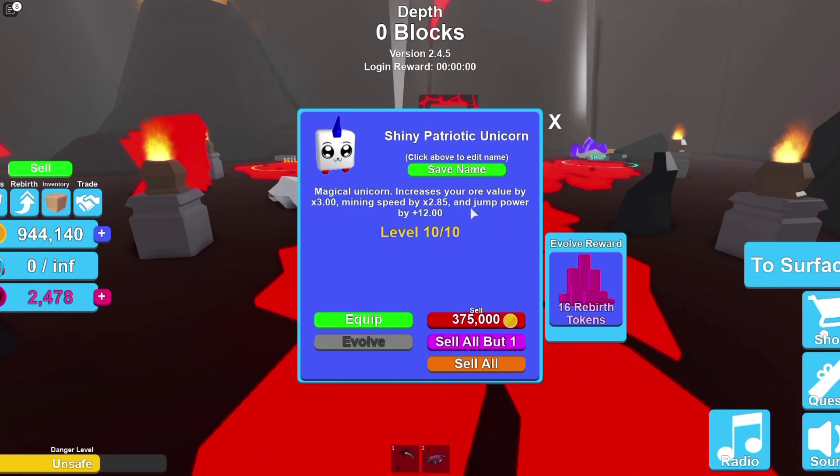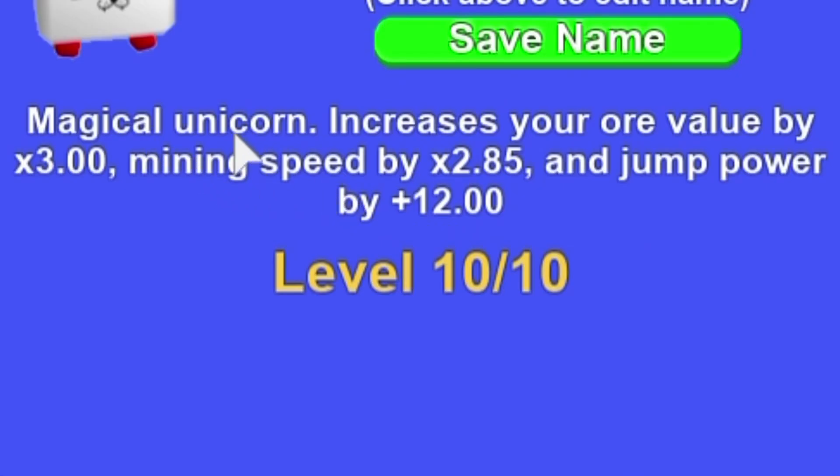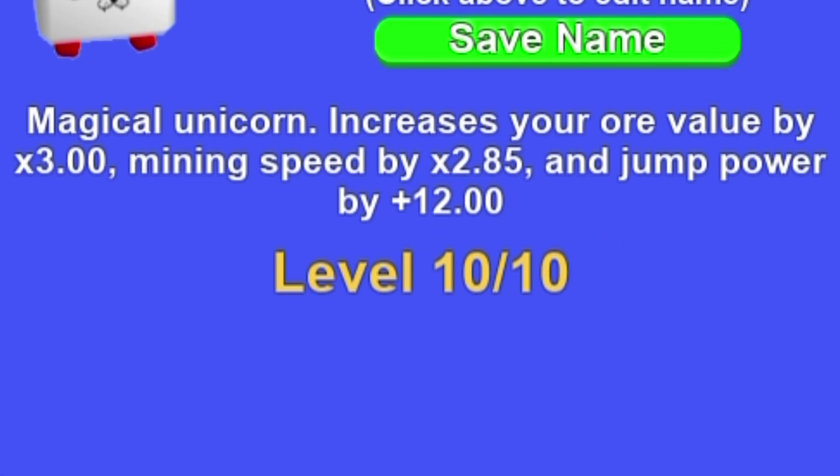I have two of these, so we're just going to choose this one. The magical unicorn increases your reward value by 3, mining speed by 285, and jump power by 12. This pet makes you jump a lot.